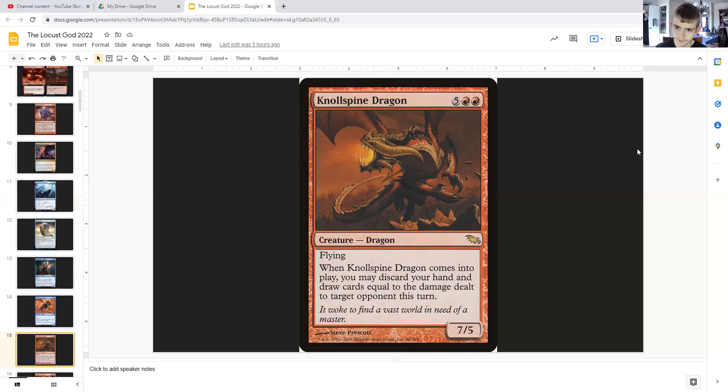Niv-Mizzet, Parun — wait, Nullspine Dragon: for five generic and double red, it's a dragon with flying. When it enters the battlefield, you may discard your hand and draw cards equal to the damage dealt to target opponent this turn, as a 7/5. So if you attack someone and dealt a lot of damage but not enough to kill them, then you can just play Nullspine Dragon and draw a whole bunch of cards.